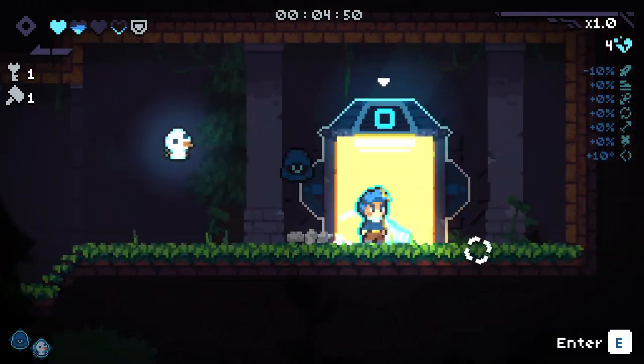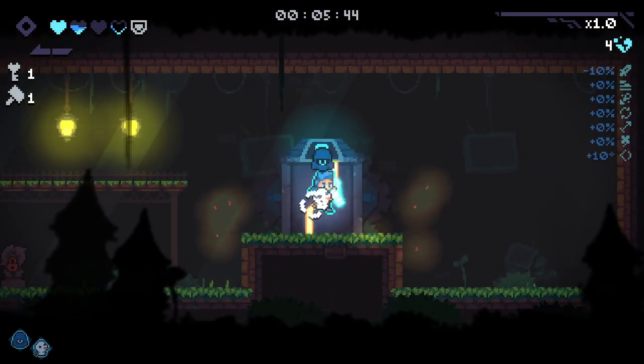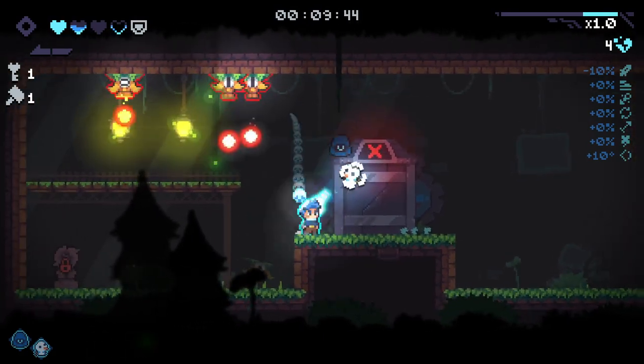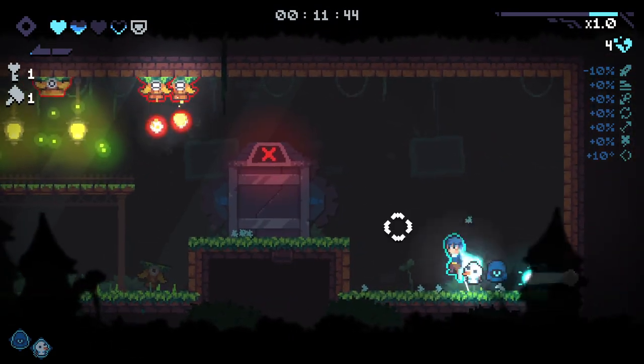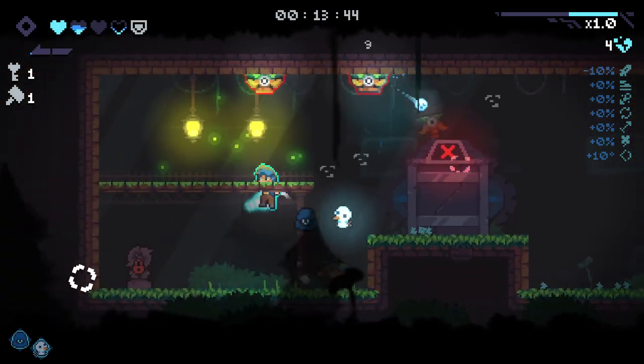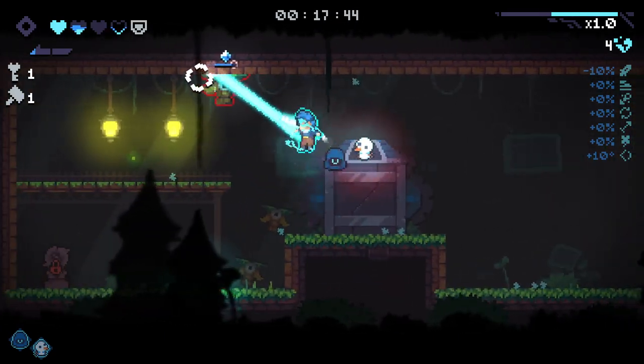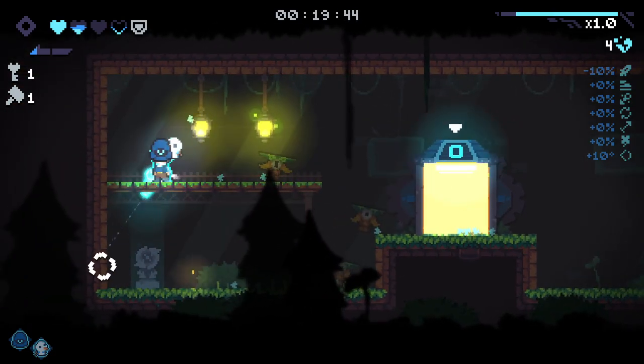We started off with relatively low health, but we are starting out with the laser gun, which is a really cool weapon that now has synergies - it didn't have synergies before. The triple shot guy is pretty good, and these two are pairing nicely together.